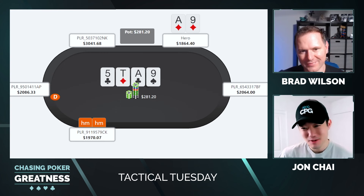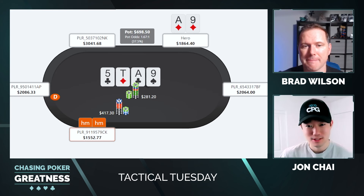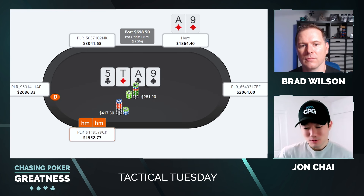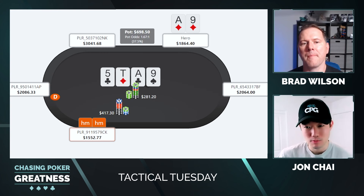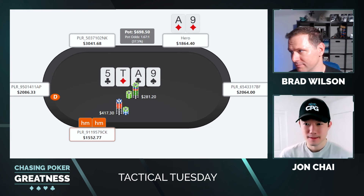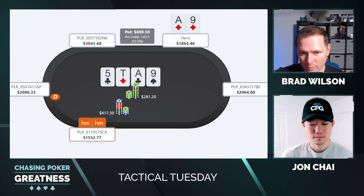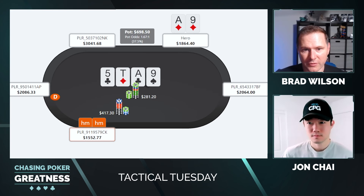Now we face the thing I was talking about. We improved to a 9 on the turn. Hero checks again — this is a Wolf submitted hand — and the cutoff comes in with a turn overbet. This is where I want to start the discussion: what should our strategy be versus the big overbet line? Because it does happen at quite a high frequency, particularly on ace-high boards or double Broadway boards in single-raise pots.